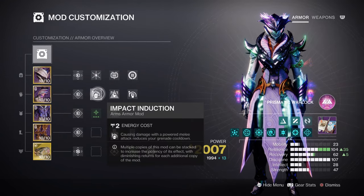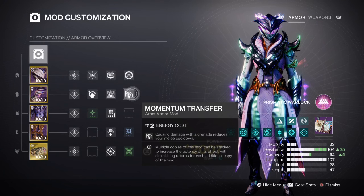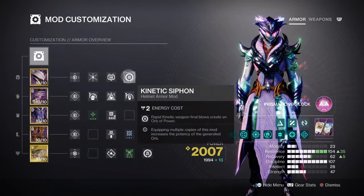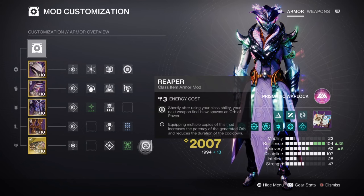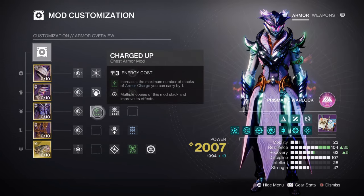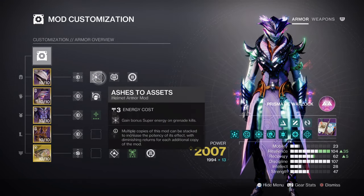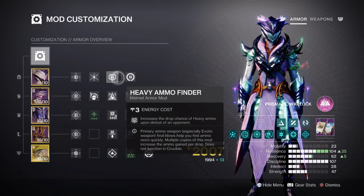Having Impact Induction x1 for a 12% grenade buff, Focusing Strike for a 12% class ability buff, Momentum Transfer x1 for a 12% melee buff, and Distribution for a 4% all ability buff will be suitable for the build. You can run x2 or x3 for certain mods as well, but this ultimately relies on what you genuinely want for your own version of the build. Additional mods highly recommended: Kinetic Siphon for creating orbs of power via kinetic weapons, Powerful Attraction for collecting orbs when using your class ability, and Reaper for getting more orbs via class ability usage. Charged Up x1 for +1 armor stacks, Kinetic Weapon Surge x1 for a 10% kinetic weapon buff, Ashes to Assets for super energy regen via grenades, and lastly Heavy Finder, Reserves, and Scavenger ammo mods are highly recommended for the weapons we are using.